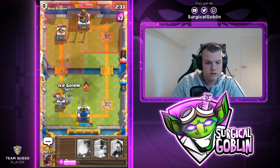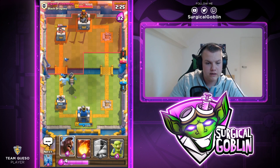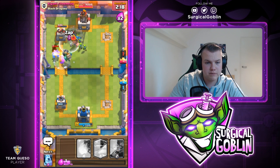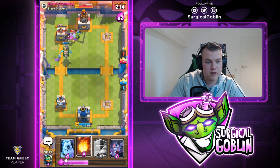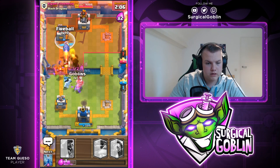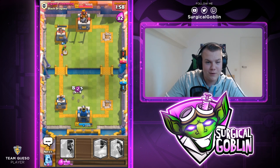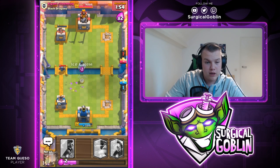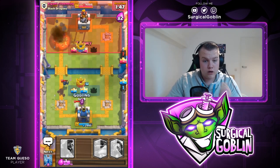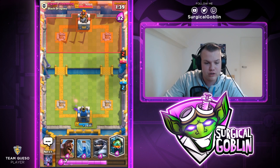I think this might be good game — we have the Goblins there. Maybe he has Lightning? This is so close, hopefully no Lightning — otherwise he'd have finished it already. Hawk Rider, Goblins — Zap ready for his Mini PEKKA, let's Zap. One more hit — not in Fireball range yet. Oh my god, this is so close! We need to cycle to Zap. I Fireball and keep Goblins ready. One HP — one HP! We have 75 HP! One more card for Fireball — he misses the Zap! We won! Wait — both towers went down at the same time?! What?!